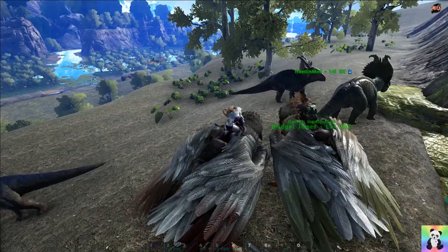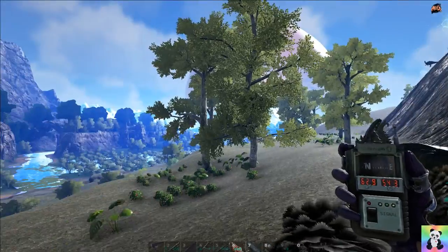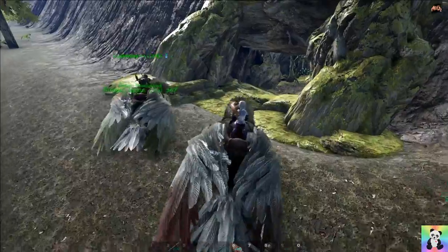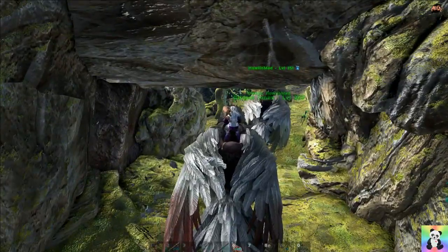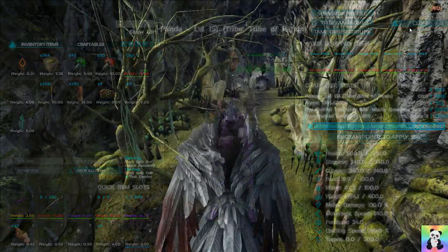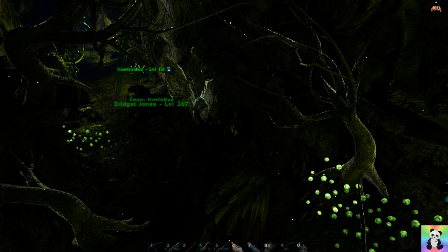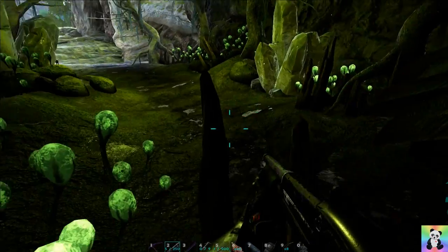We're here at the swamp cave. Is this going to be more exciting than the last? 62.9, 54.3. I was expecting it to be in the swamp - well it's close. Should we get the birds down? I've got a feeling we might need a gas mask. Well, that's going to be an issue - I didn't bring one. It's gone dark. I can't get any further - is that as far as the birds can go? Oh, the birds can fly in - I just couldn't walk in!